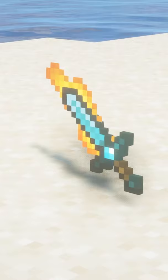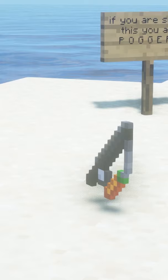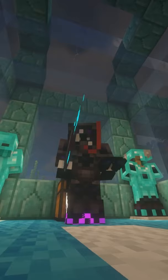We have swords, boots, pickaxes, books, and even carrots on sticks, and many, many more.